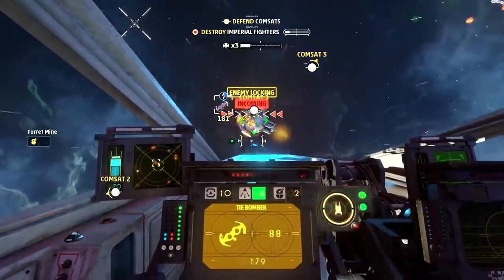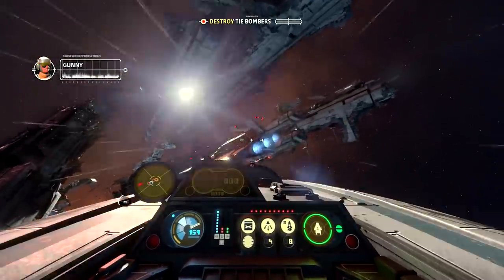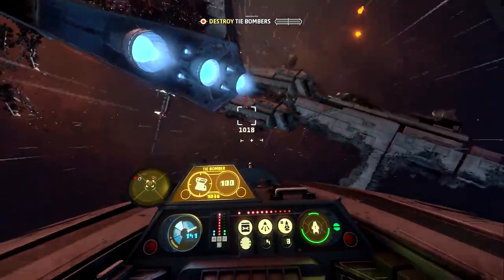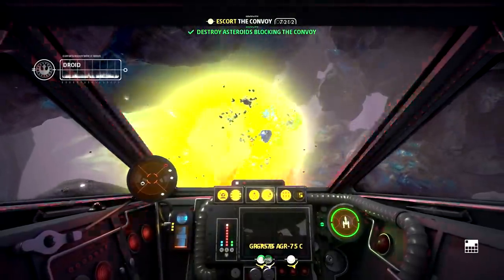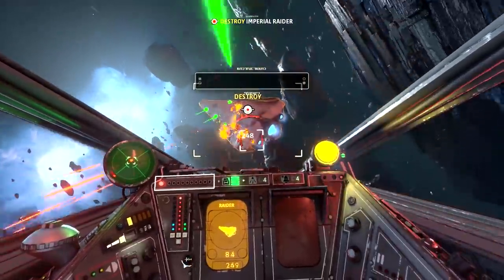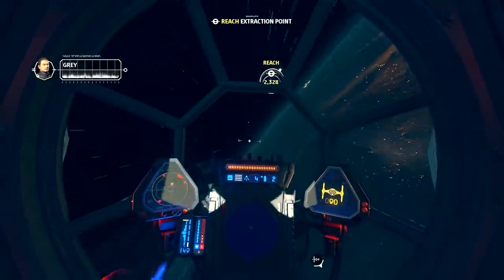It feels like you could feasibly finish the Squadrons campaign relying mostly on those principles if you wanted to, especially on lower difficulties, and that's great. But Squadrons digs a little deeper with the ability to reroute power on your ship, a system that brings a nice layer of complexity in the advantages that it can open up for you and the considerations that come with that. Each Starfighter in Squadrons has the ability to rebalance their feed of power to prioritize different ship components — the engines, the laser weapons, and on certain ships, the shield system.